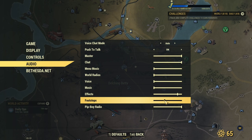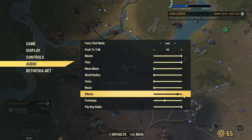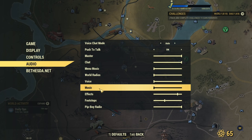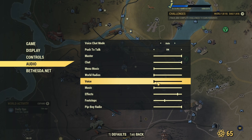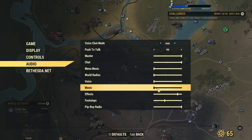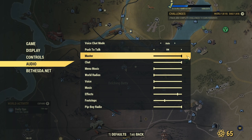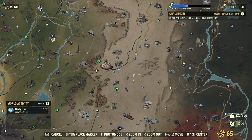Make sure that your effects are boosted quite high. Footsteps should be relatively low, as you don't want to distract yourself with your own footsteps while listening for a very specific sound. Other sounds that can distract you - like NPC voices and background music - I recommend just switching off, as those are distractions you don't really need on this run. Chat can stay up in case someone talks to you, and master volume should always be up if you want to hear anything.